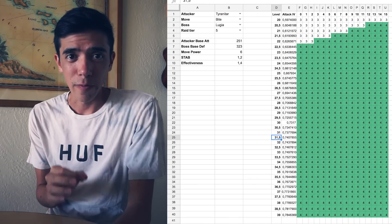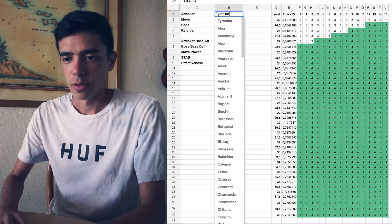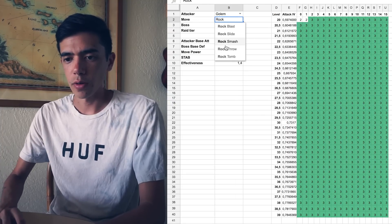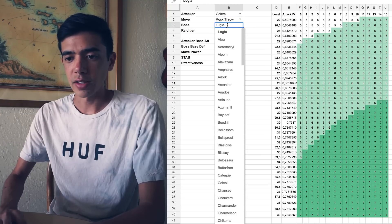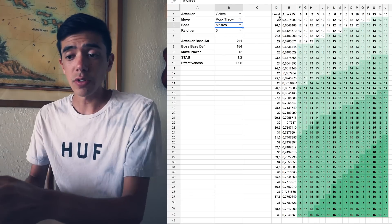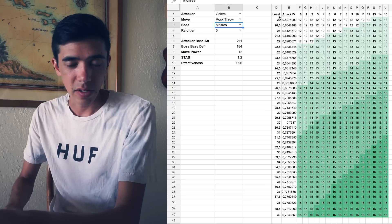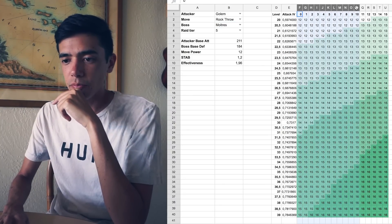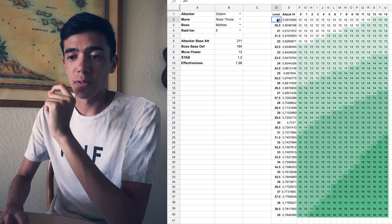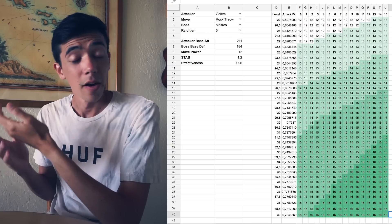Starting with the raid boss spreadsheet by VLFPH — this is what it looks like. It's actually really simple. All you have to do is choose your attacker. We're going to go with Golem, choose the move that you're using — we're using Rock Throw — and choose the Pokemon you're battling against, the raid boss. We're looking at Moltres because that's what's hot right now, and it's a level 5 raid. So what you see here is a breakdown of how much damage Golem's Rock Throw is going to deal based on its level and its IVs. The columns across the top are its IVs, from a 0 attack IV all the way up to a 15 attack IV, and then you have its level starting from 20 all the way to max which is actually 39.